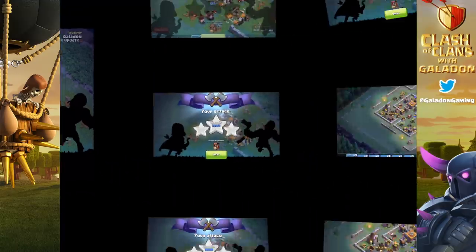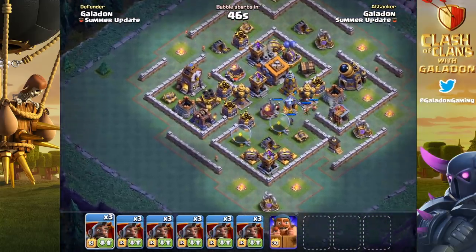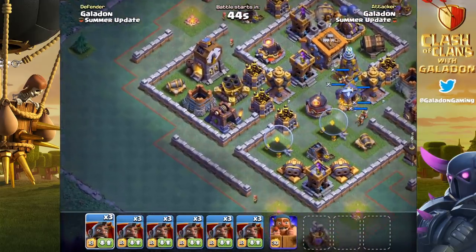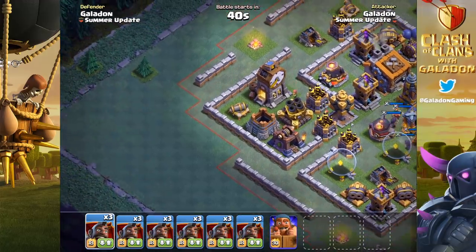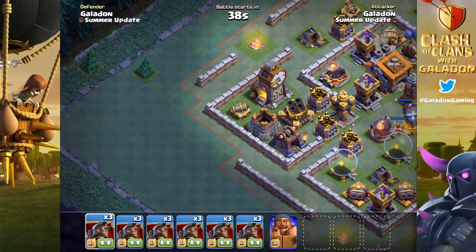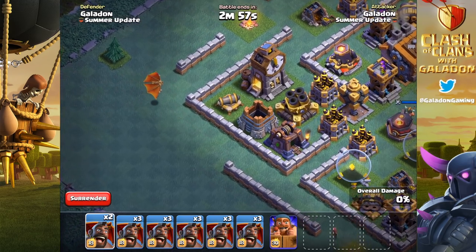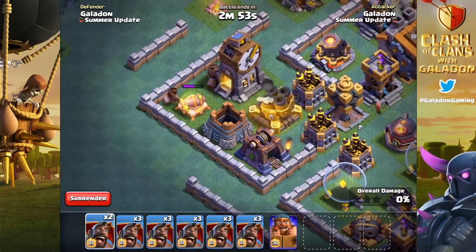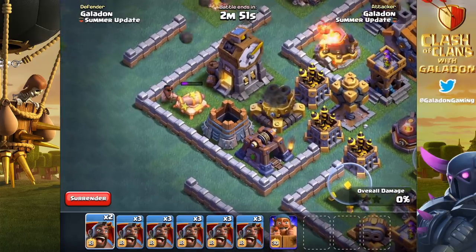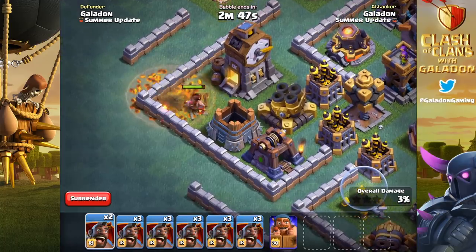Before we get to mass hog glider attempts, let's show how the hog glider can be used to exploit slight irregularities or errors in base design. Remember it starts out as an air troop and then becomes a ground unit — this makes a huge difference. The air-targeting defenses are never an issue; the glider dismounts, becomes a rider, destroys the cannon, and moves forward.